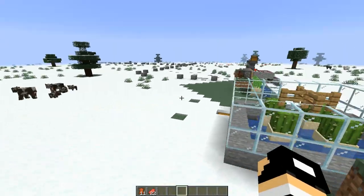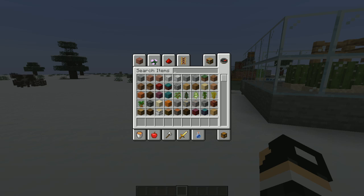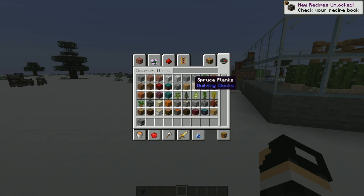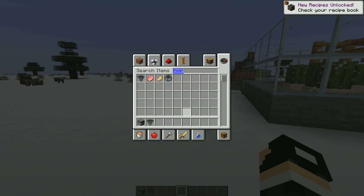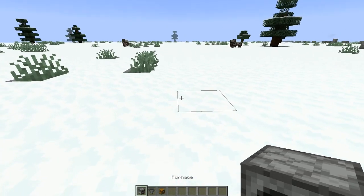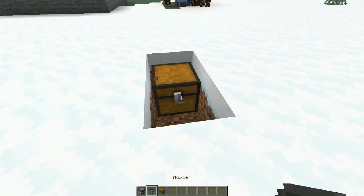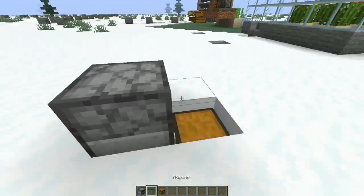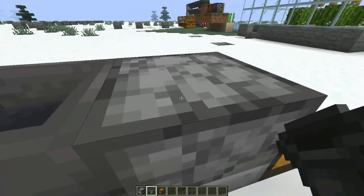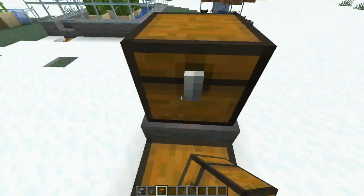Then if you want you can go and cook it. Now we're gonna make an auto-smelter. All we want is a furnace, some hoppers, and some chests. You're gonna want one hopper there and one hopper on top, one chest there, one chest on top — done.